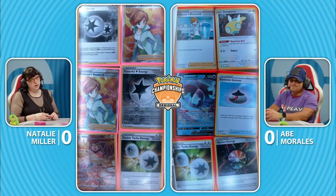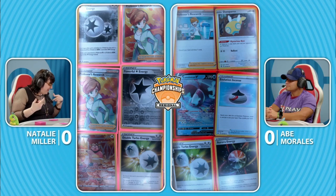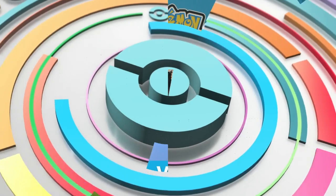We also see one Miltank and three energy cards. Over on Abe's end, two energy — shouldn't be too big of a deal since they are at the bottom of his prizes. You start to worry about Professor's Research. We do see cards like Zinnia's Resolve and other interesting ways trying to get those energies into the discard pile as early as possible. When you see two energies in the prizes it could be a little more difficult, but there are still cards like Radiant Greninja that can help out.